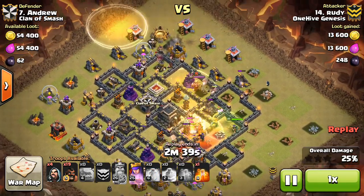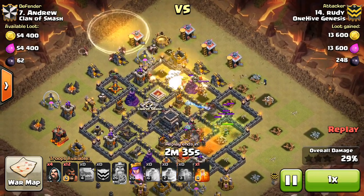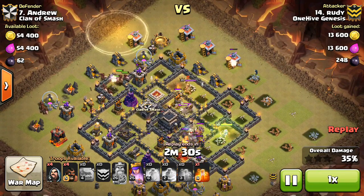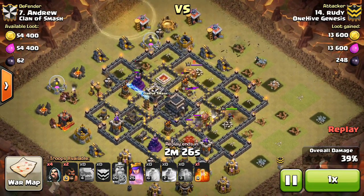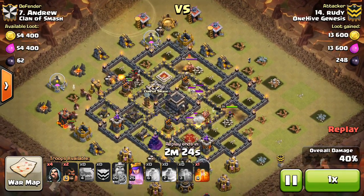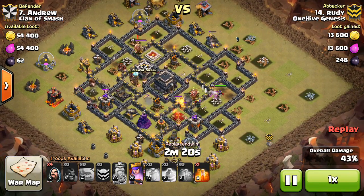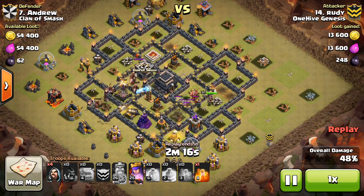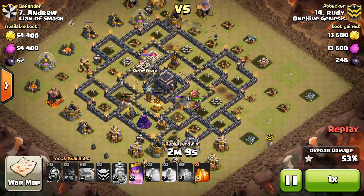Going pretty heavy, and right here — this is the part I thought was kind of crazy — he accidentally drops both those heals outside of the base. Fat fingers, 2 heals dropped, so basically working with just 2 spells: has 1 jump and the 1 heal which he already dropped. At this point he realizes he needs to spread out his hogs, not let the splash damage take them out, because obviously there are no heals, and needs to keep them away from any giant bombs. They kind of bypassed the other double set, which I think was up top.